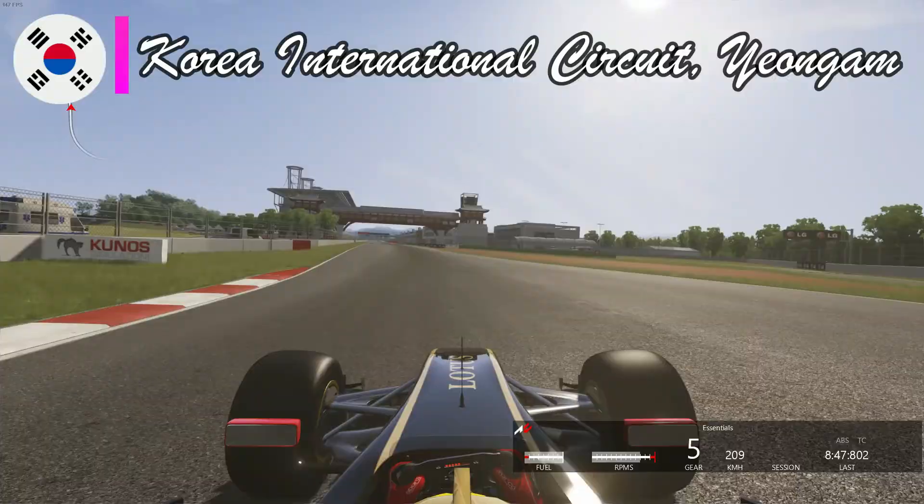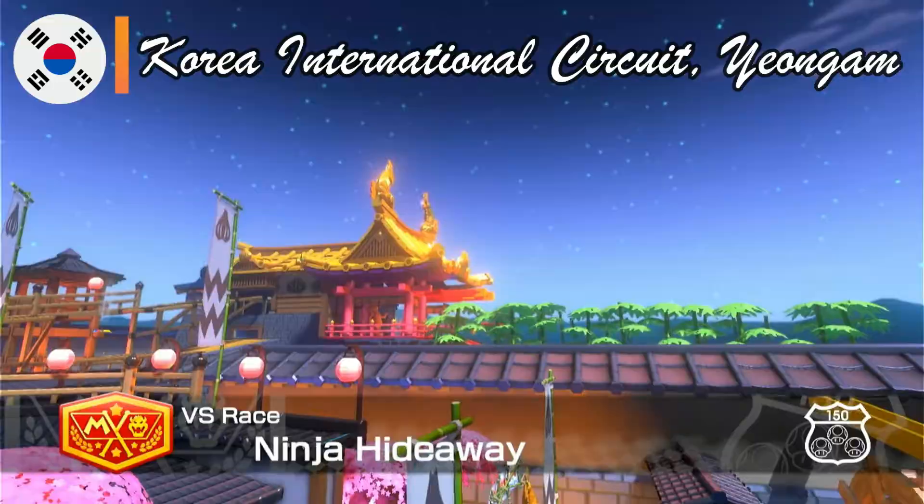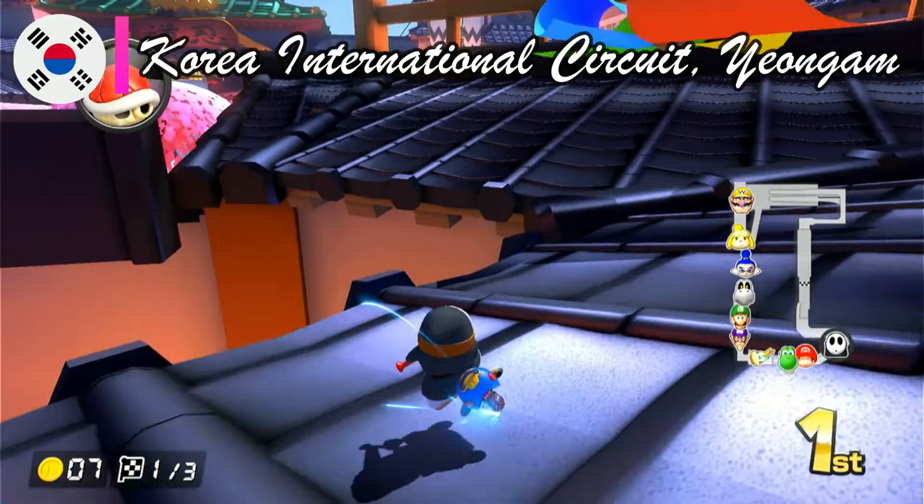Even if the Korean Grand Prix did not last for too long, it gave us interesting races in the early 2010s before the turbocharged V6 era. The circuit in Yeongam is best compared to Ninja Hideaway from the Mario Kart 8 Deluxe DLC, not only for the aesthetically similar background, but also for the presence of sharp alternating sections and long raw stretches reaching speed traps.